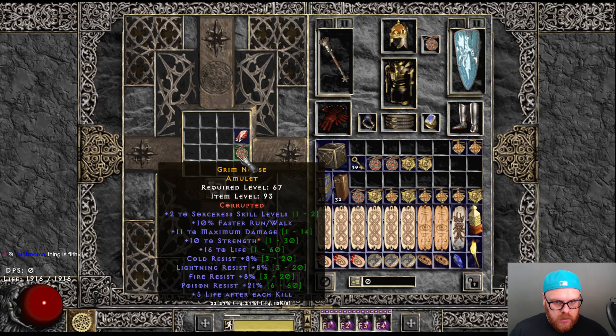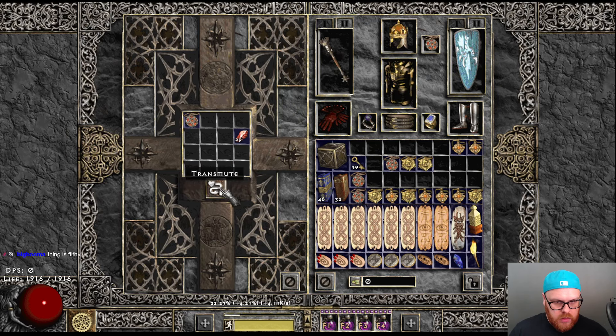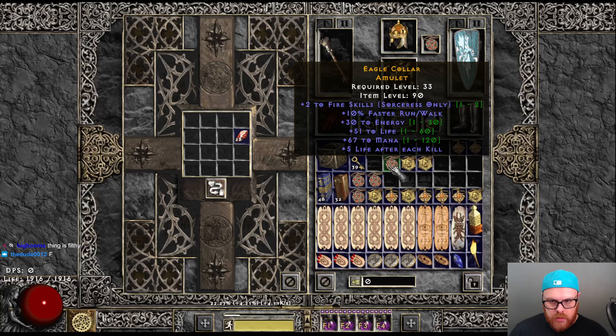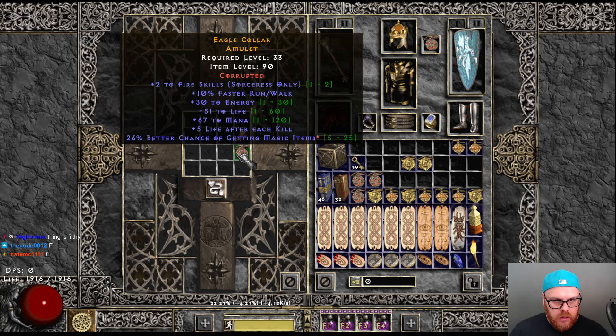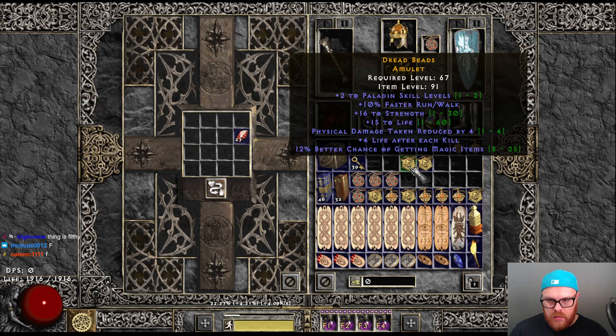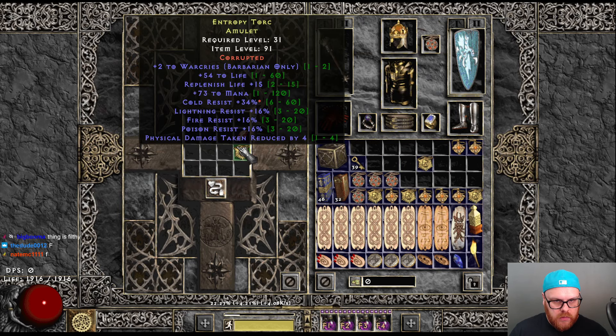Another Sork one — Strength. Now Java one — Strength. Fire Ami. Smith. Pally one — I'm hoping for plus one skills. RIP. Not a bad amulet for a brick.